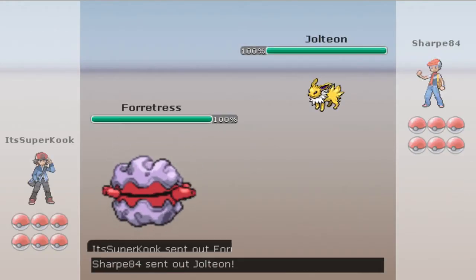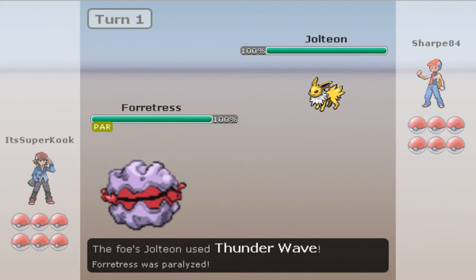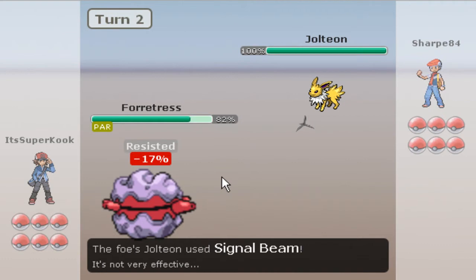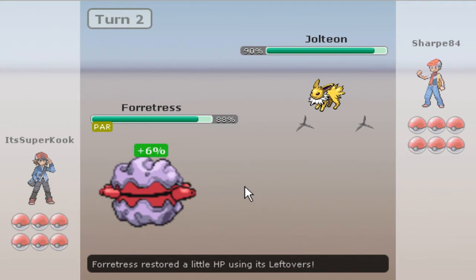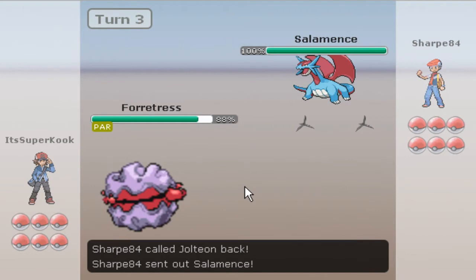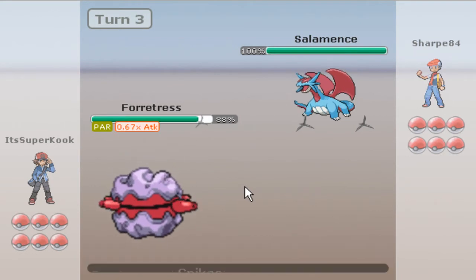I'm gonna lead off with my Forretress, and they're gonna lead off with their Jolteon. The first thing I'm gonna do is start setting up Spikes while he goes to paralyze me — not that big of a deal, especially since that's gonna make my Gyro Ball a little bit stronger. He predicts me to switch here and goes for a Signal Beam, but nope, I set up a second layer of Spikes. Now I think he's gonna switch out, so I set up my third and final layer of Spikes. Three turns, three layers of Spikes.